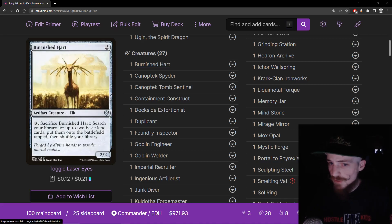Burnished Hart, a classic. Three mana 2/2 — you can pay three and sack it to get two basics, put them into play tapped. We need ramp, it's an artifact creature that ramps us. We love that.